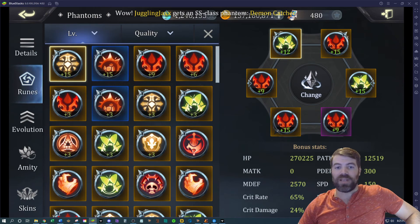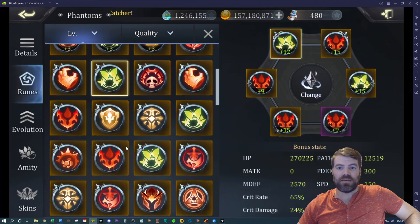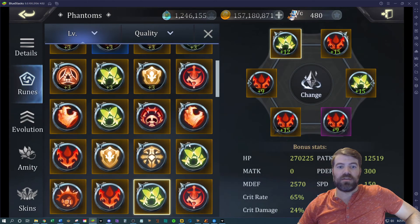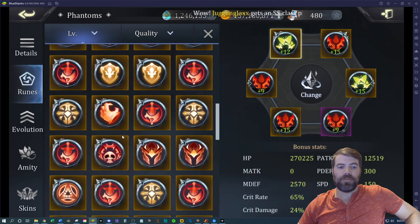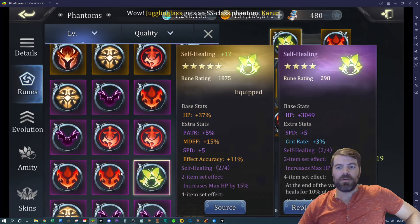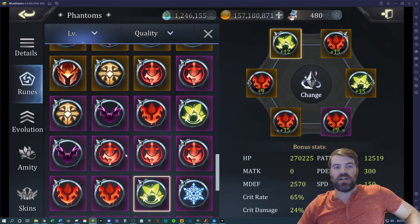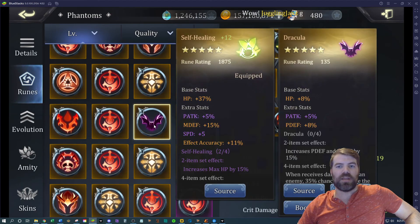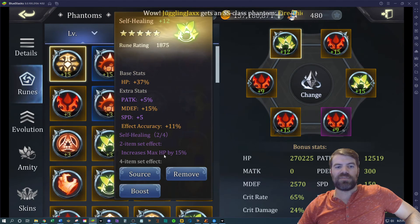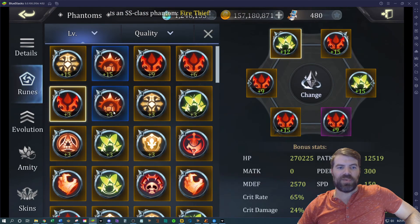I'd love a self-healing rune with speed on it — do we have one? No, we don't. A flat stat epic isn't good enough. I could break this set since it only gives me 15 health and put something with more speed on it instead. Do I have any other decent runes here? Not really.